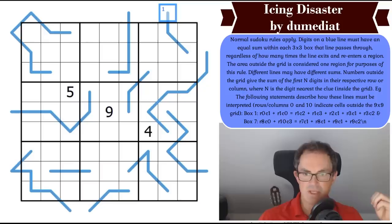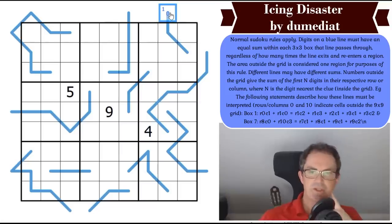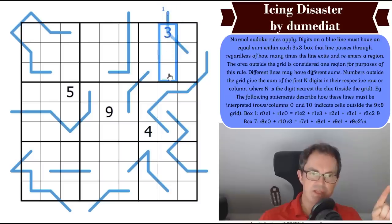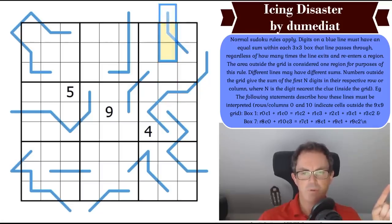If that interior digit were a 4, it would mean the first four cells in this column sum to 10. If it were a 2, the first two cells sum to 10. So we're going to overlay the X sums logic upon the region sum lines, which is already doing my head in a bit.